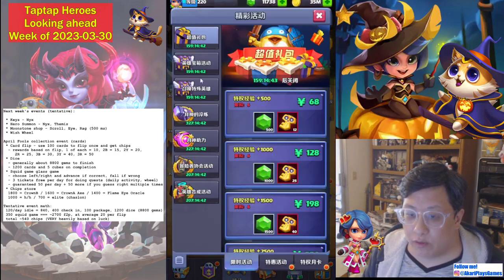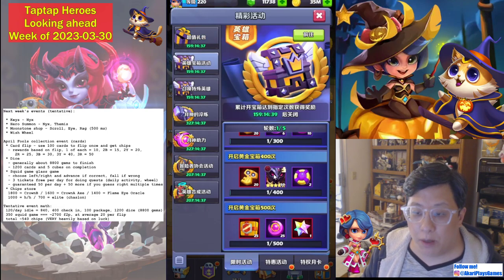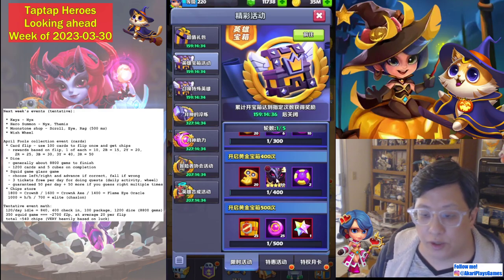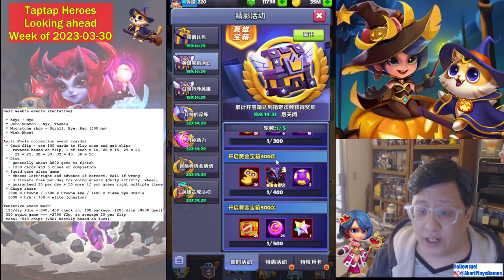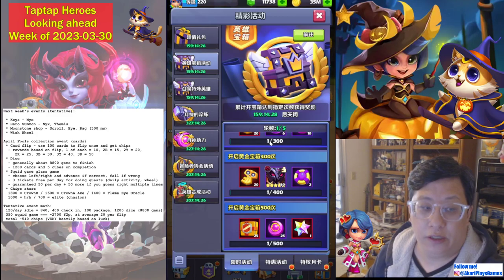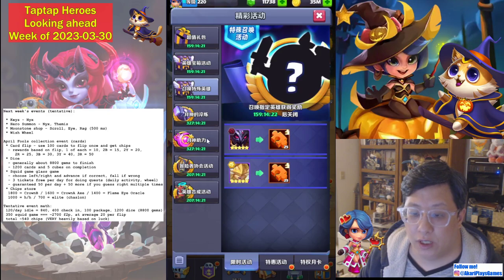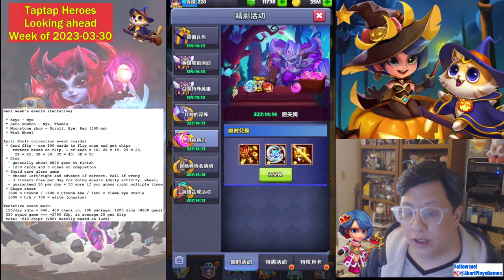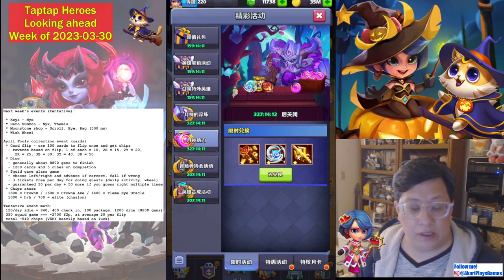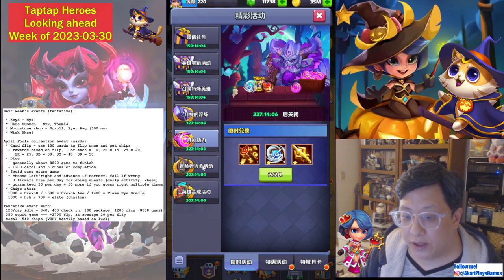We're going to start with the regular event — it is Keys for Nyx. Honestly, if you're not just a couple copies away from finishing a Nyx, you should pretty much skip him. He's completely outclassed now — still very good, just no longer as overpowered as he used to be. There is a Hero Summon for Nyx and Themis, nothing special. We have artifacts in the Moonstone Shop: Skrull, Eye, Ragnarok — all three are hard passes at this point. None of them live up to Axe, Hourglass, or Crown.